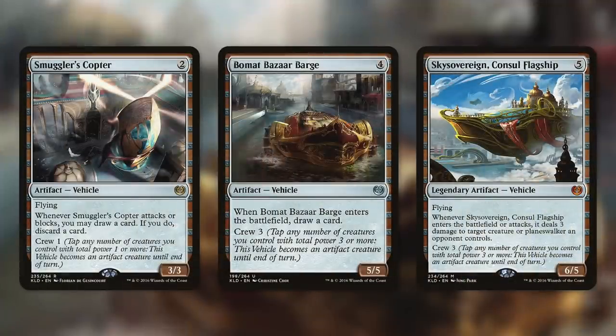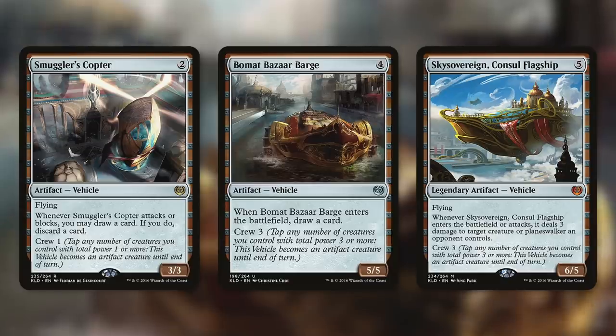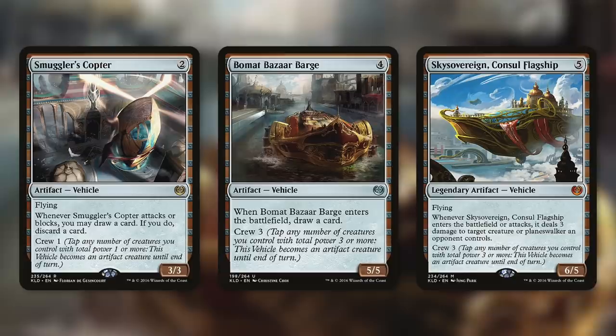First up, this can just fit into a vehicle tribal deck by being a fantastic vehicle that can also utilize your other vehicles for a lot of value — again, by making that 10/10 absolutely incredible Mechatitan. So of course, it works well with vehicles like Smuggler's Copter, a low-to-the-ground vehicle that can also be evasive and give you extra value. But you might also want to consider vehicles that have an extra benefit when working with Mechatitan Core.